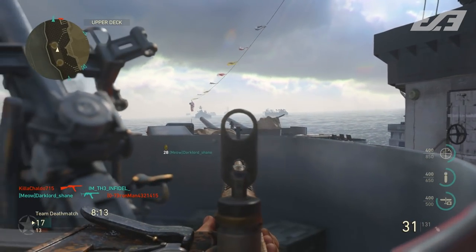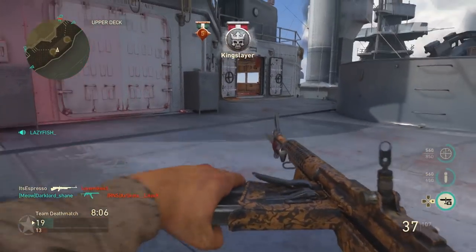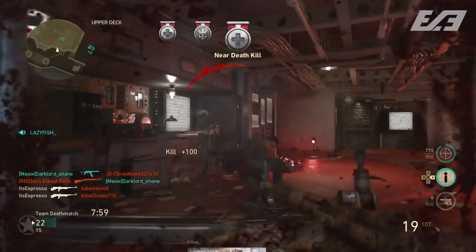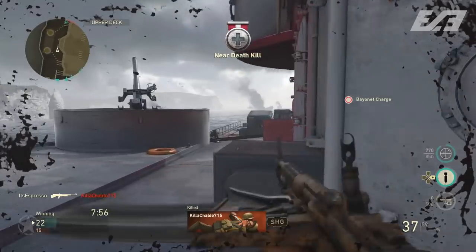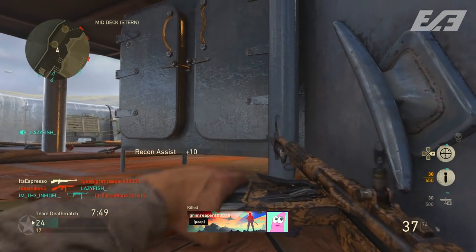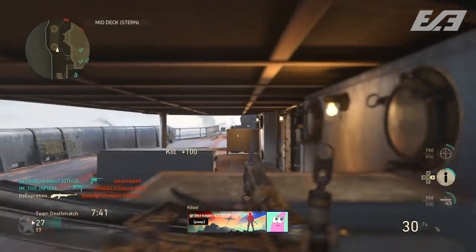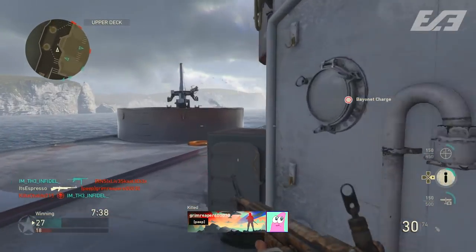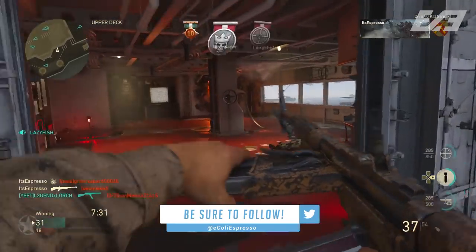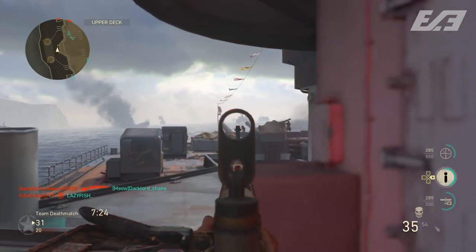We don't necessarily need Rapid Fire given the M1941's base fire rate, but Extended Mags definitely helps. The base magazine is only 25 rounds, which you run through incredibly fast. Extended Mags brings it up to 37 rounds per magazine — roughly a 1.5x multiplier — giving you an extra 12 shots. If you're killing in roughly four or five shots per gunfight, that extra ammo accounts for about three more gunfights out of a single magazine.